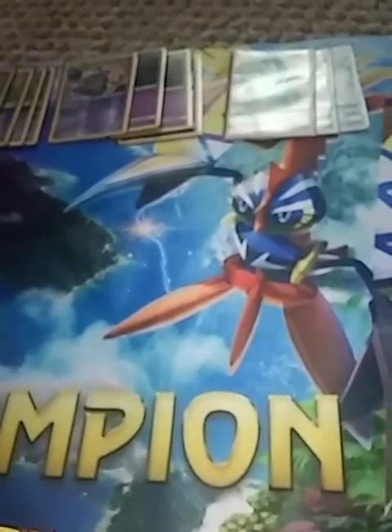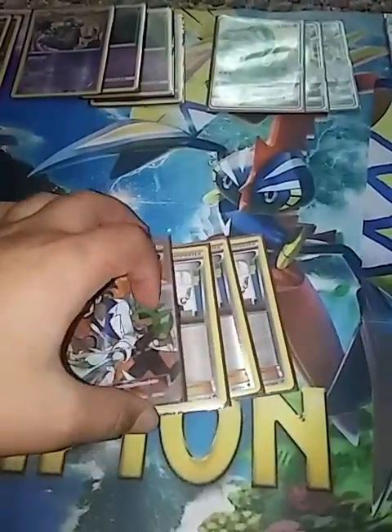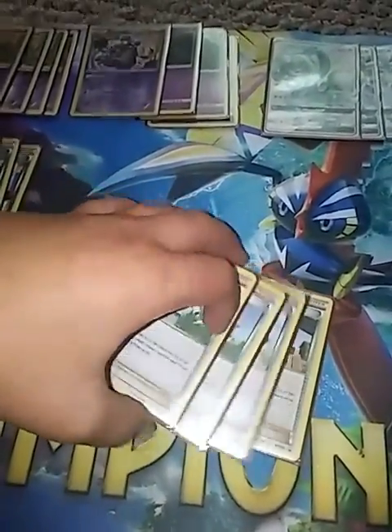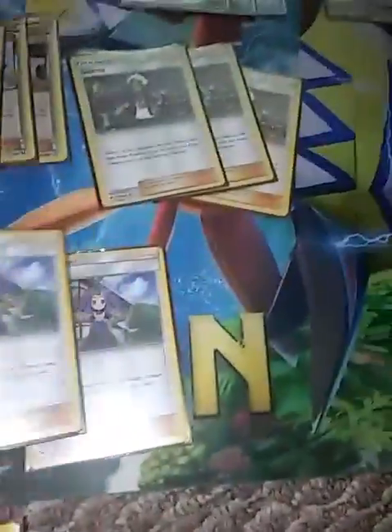This is post-rotation — it's September 1st, so you can't really call it post-rotation anymore. For Sycamore, I'm still using 4 because I just like to be able to dig. Then I use 4 N — shuffle in and draw a card for each prize card, both you and your opponent — it's really good. 3 Guzma: you Lysander them and then switch yours, so it's like a switch and a Lysander put together. 2 Acerola, just to pick him up if he's damaged — really nice. 2 Brigette, because if you prize one it's really hard to get around, so I use 2 just to make sure.